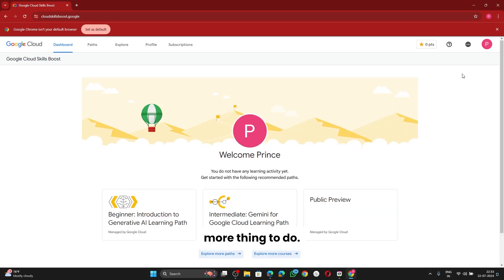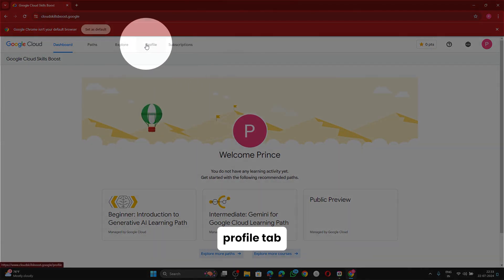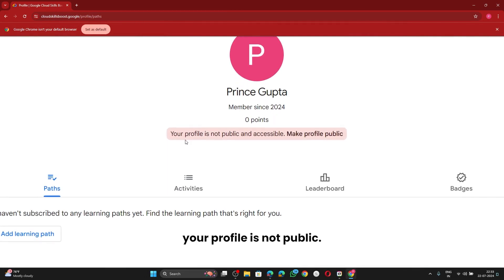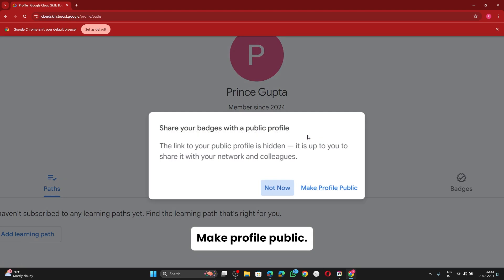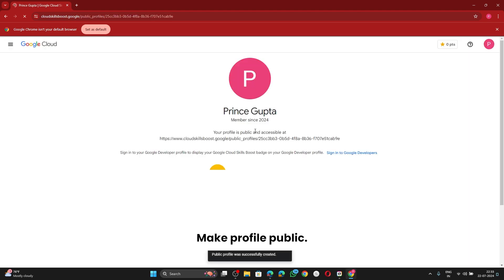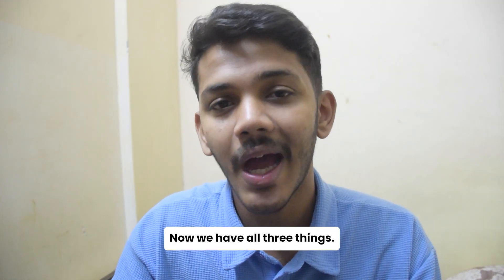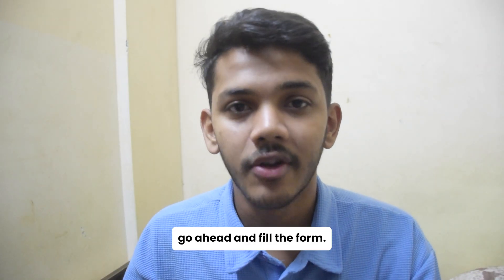We have one more thing to do. Go to the Profile tab and you'll see it says your profile is not public. Click on 'Make Profile Public'. Once you click that, you will get a link. Copy that URL and keep it in notepad. Now we have all three things ready, so let's go ahead and fill the form.